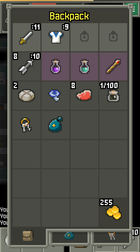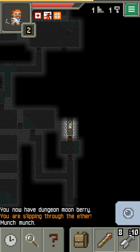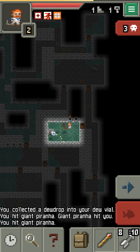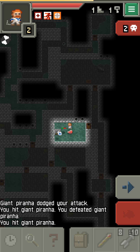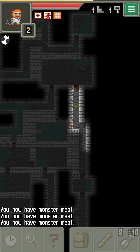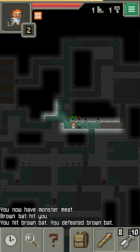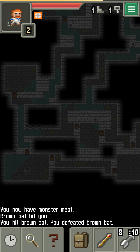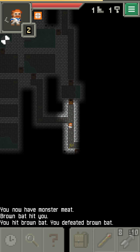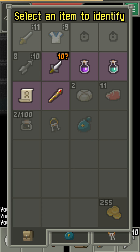Got some monster meat. I found the door! Ha-ha-ha. Stop dodging, crackheads. Got it. I have another key. I got a lot of meat. This is ridiculous — this map is huge!